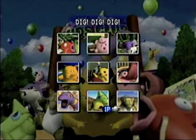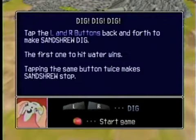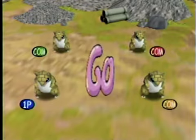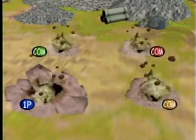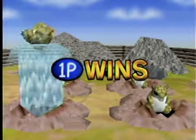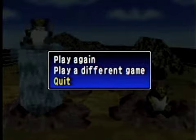Now for my favorite out of the bunch — Dig Dig Dig. For whatever reason, this is just one of the easier ones for me. Tap the L and R buttons back and forth to make Sandshrew dig; the first one to hit water wins. Tapping the same button twice makes Sandshrew stop. Even in hard mode this one isn't actually that difficult, so it should be pretty easy for me. And just like that, it's all over — wonderful, perfect.